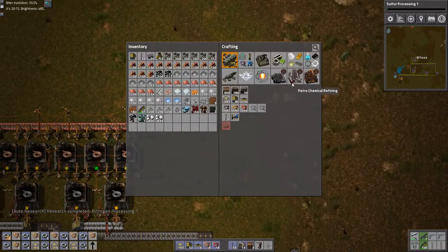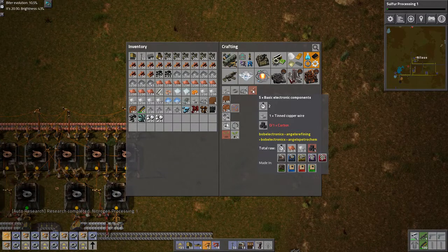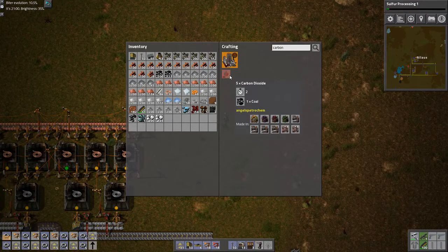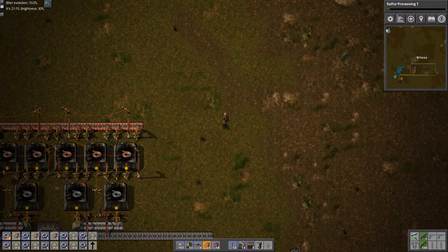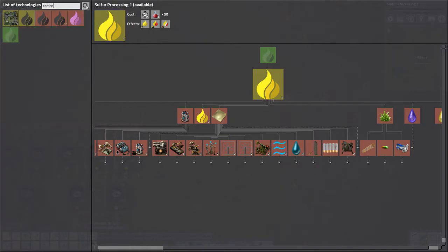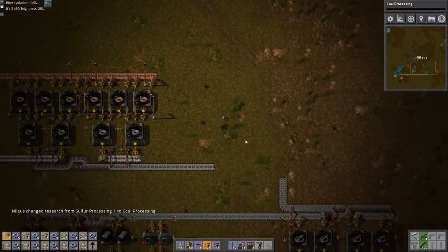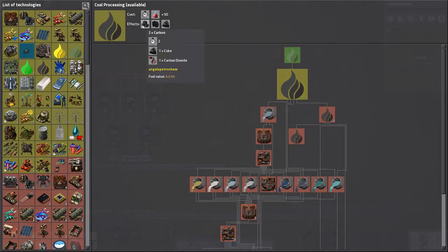That's one part of my solder here. So that needs carbon. How do I make carbon? You've got to be kidding me — how can I not make carbon? So much for preparation. That's carbon, right? That takes 50 coal processing. Let's go with some basic chemistry. I need coke to get carbon. First, I need to crush, then I coke it, and then I carbon it — plus carbon dioxide. That's crazy. There's just no way that's going to work.